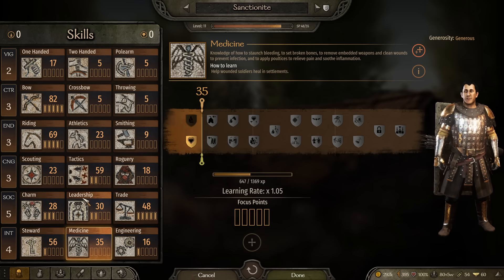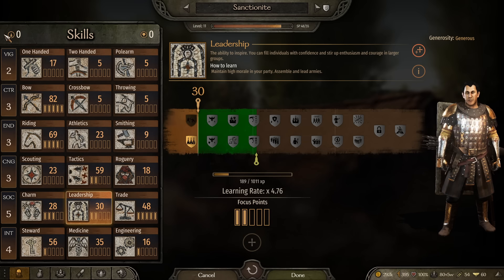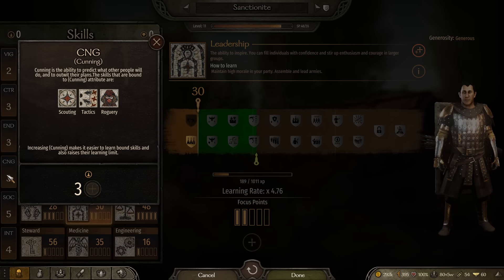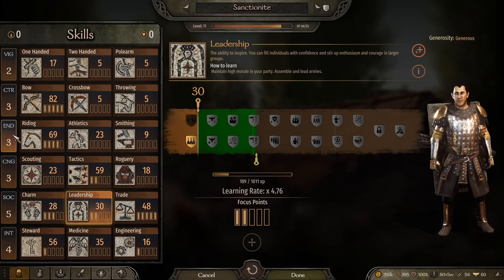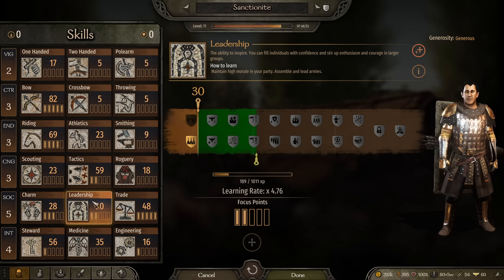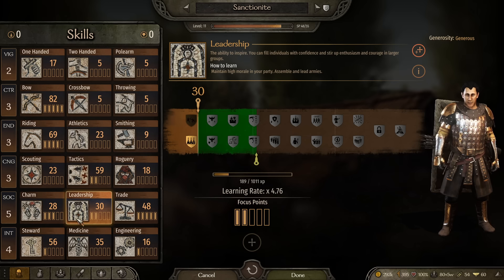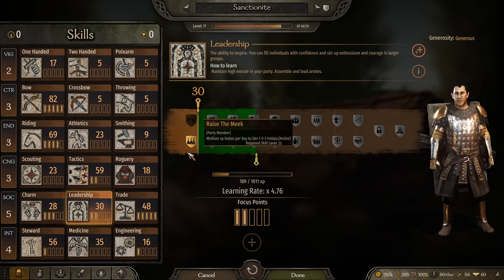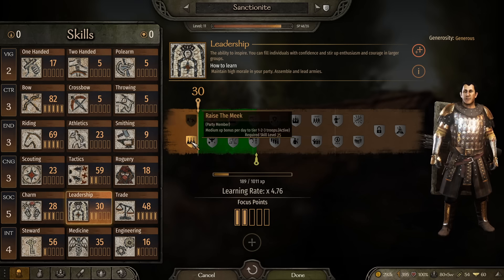There are also individual perk choices that become highlighted as soon as you unlock them. On top of that you have free attribute points placed into larger categories — every three levels you'll get a free attribute point. Place it in the category where you want multiple things trained, to increase the learning rate for all skills within that category.